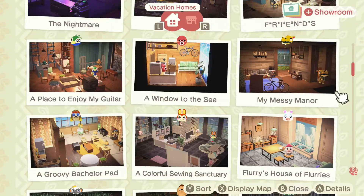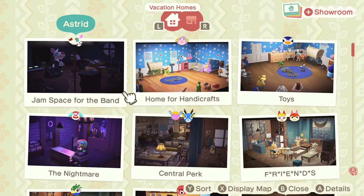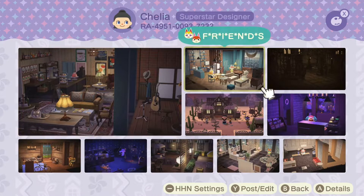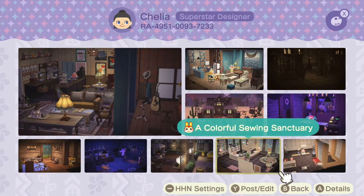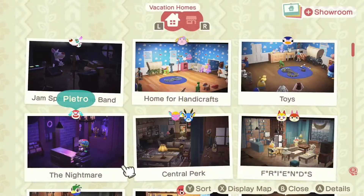For our last one, we're going to visit Pietro's — it was originally Pietro's World of Dreams but I changed it to the Nightmare. I'll show you my designer code up at the top so you can visit all of these. I think I have all of the builds we're visiting on there. I'm a superstar designer — still haven't made gold designer yet, but I will. Let's get back to this one.